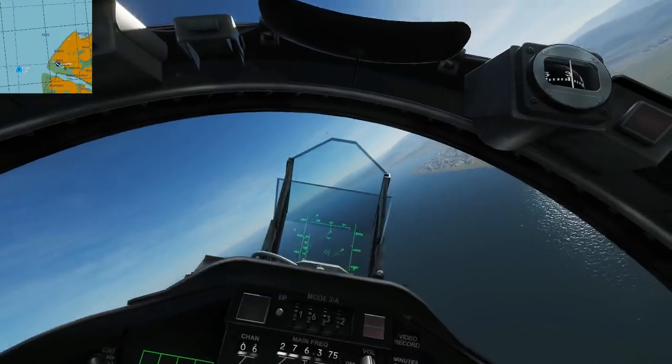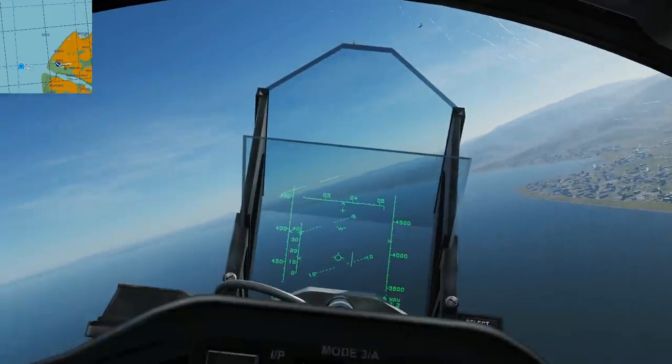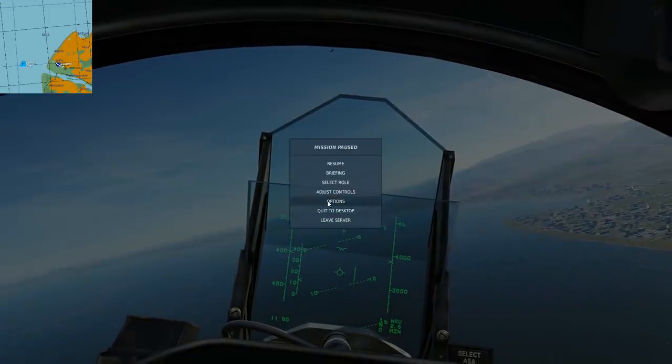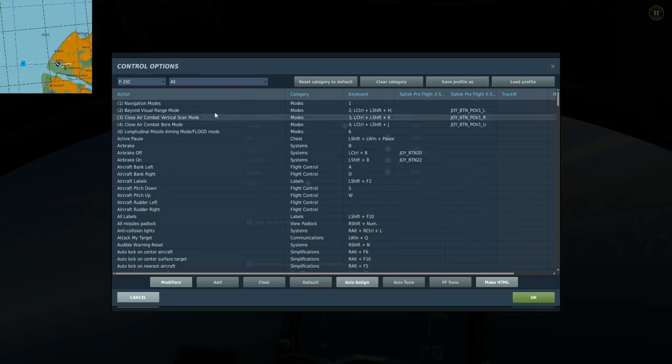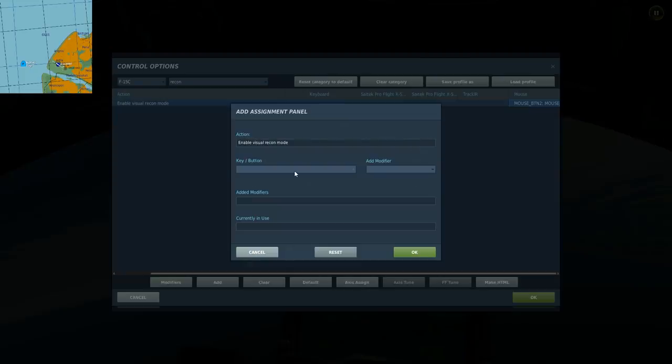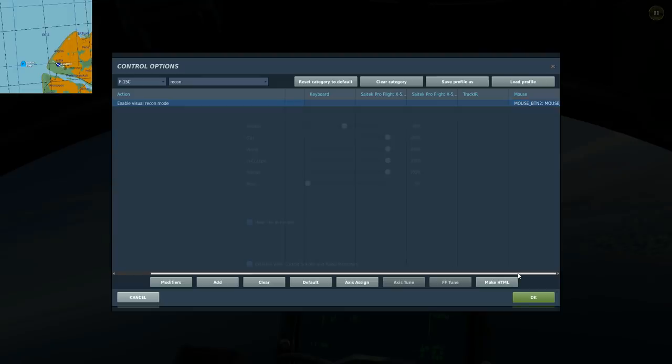I've seen these baddies and I want the tactical commander to be aware of them, so I'm going to press the button for visual recon mode. I'm going to adjust controls and search for 'recon' — Enable Visual Recon Mode. By standard it will be set to mouse button 2, the right mouse button, but for some reason that doesn't work on my mouse — it just crashes the window. So I've set it to mouse button 3, the middle button, and that works okay for me.